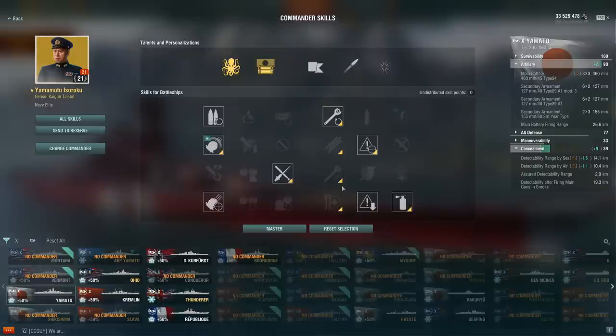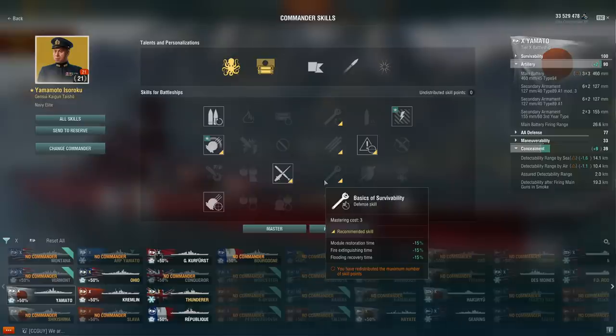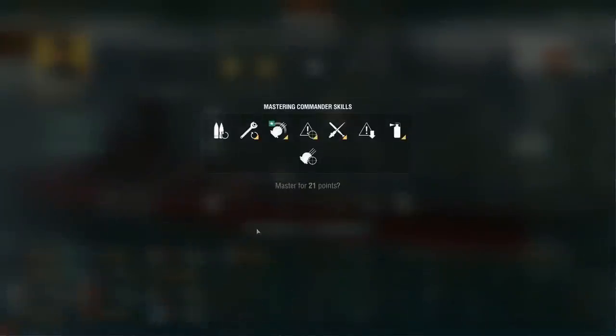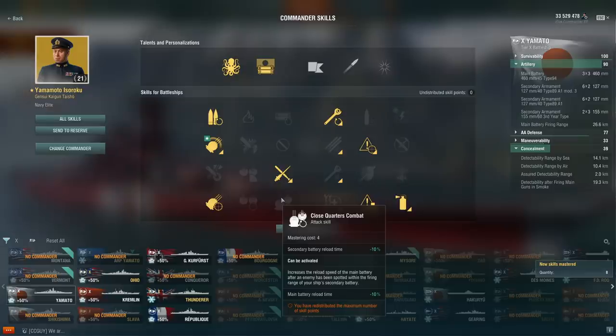This is one of the most bog-standard builds you're going to see for basically every battleship in the game. Exceptions exist for ships with secondaries or poor long-range dispersion, or where the gap between concealment and range is too small. For example, Vladivostok struggles to make use of Deadeye because long-range dispersion and range are both poor. But this is the single most universal battleship build in the game right now — I've played it on Großer Kurfürst, Ohio, and Borgogne, and it just works.